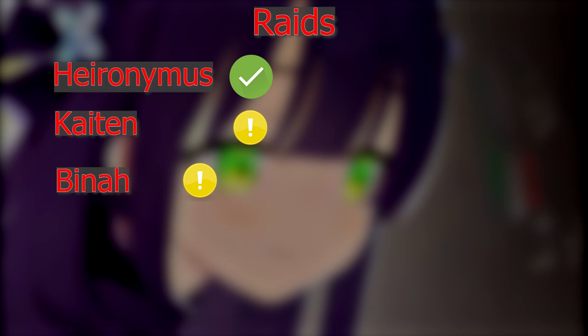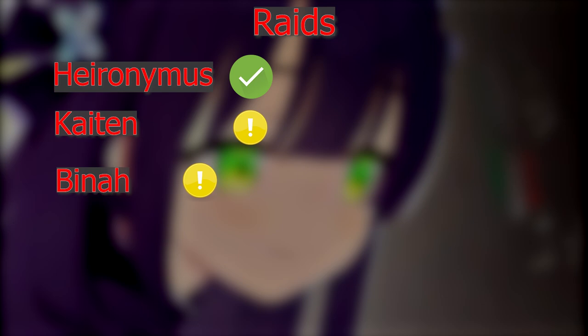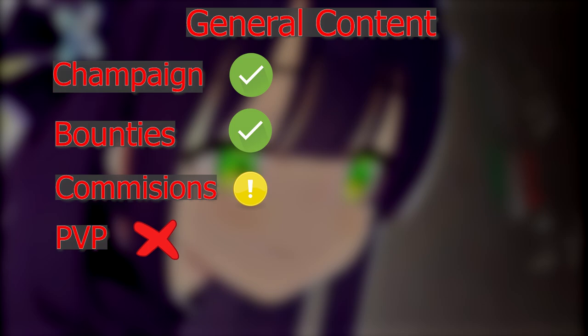For raids, she's pretty good for Hero Nymus especially in the urban area. Azusa still kind of outclasses her, but you can use Kid Shun if you don't have Azusa. She's also viable for Binah if you're two- or three-teaming. For general content, she's great in bounties, okay in commissions, and so-so in PvP — I wouldn't really bring her there. You want something AoE-focused in PvP, or regular Shun who is way better for that.